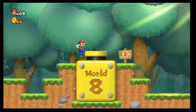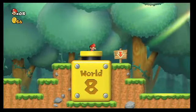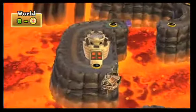Now it's a simple matter of going to the cannon, dropping into it, and arriving in World 8. You're only two worlds away from rescuing Princess Peach.